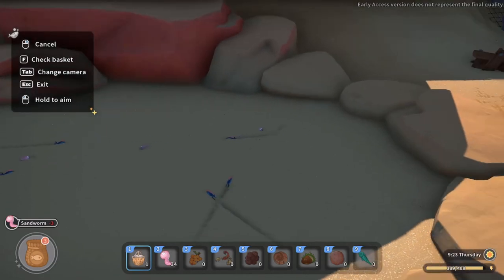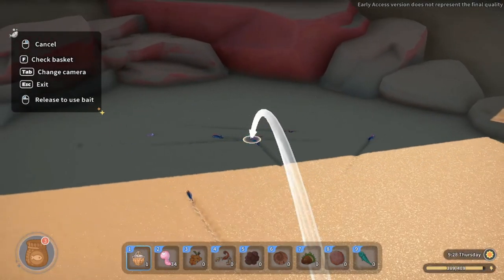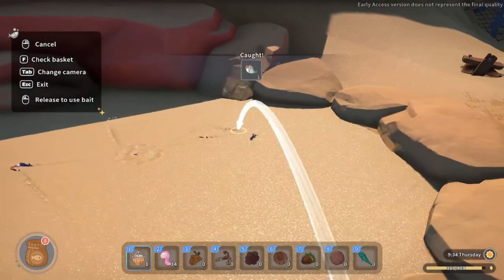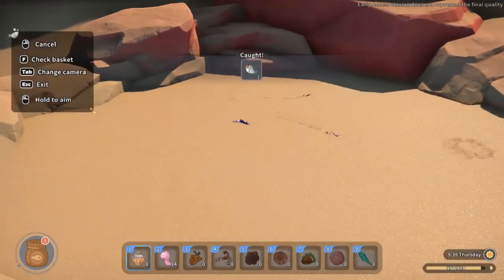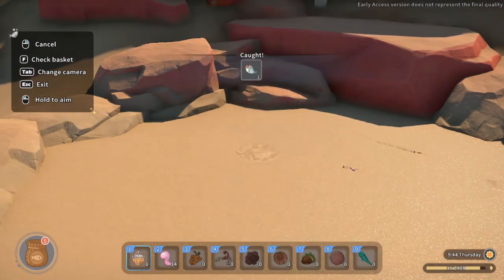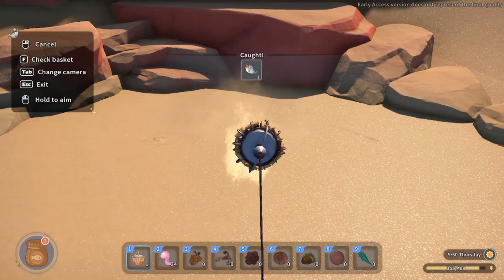Fishing is really not that hard once you work out that you actually have to throw the bait out and then highlight the fish to catch it. That one got spooked, which is fine. Scorpions can also be used as bait and a couple other things, but I haven't unlocked all that yet.